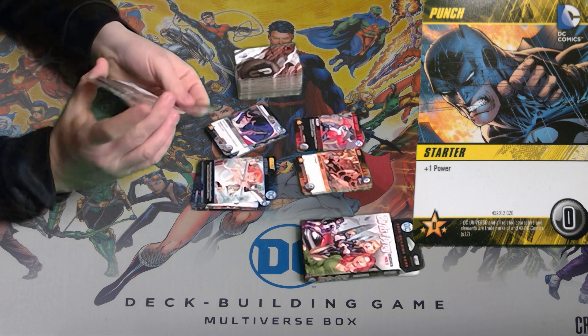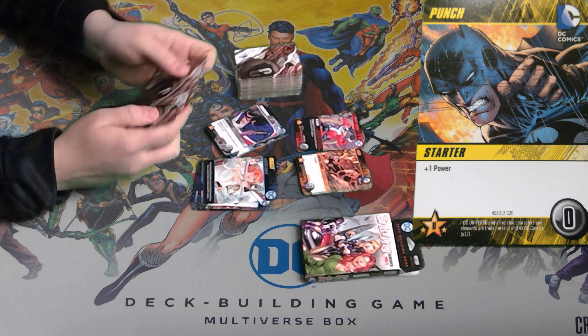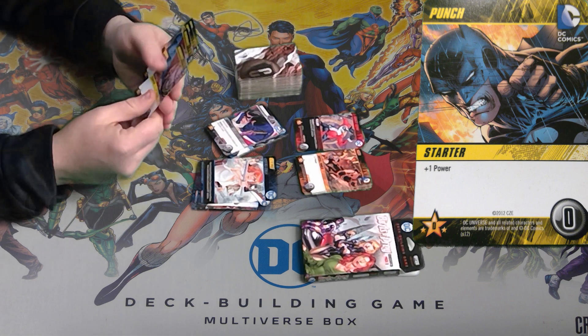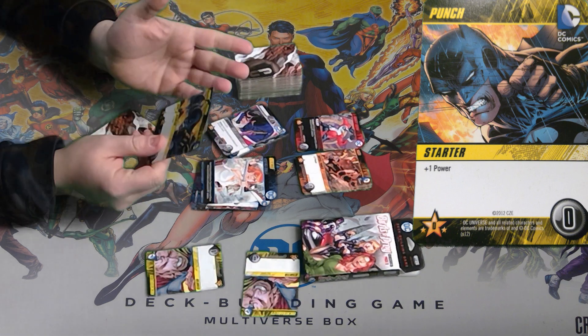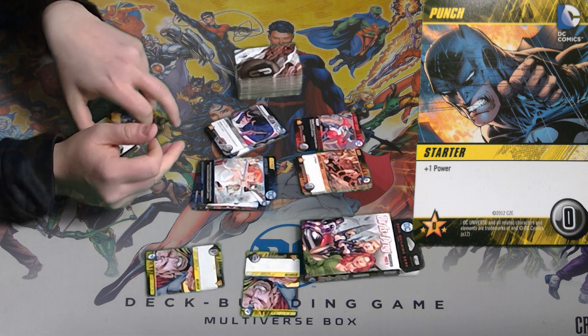So what you do is you shuffle your 10 starting cards and you get five of them — that'll be your opening hand. So my five, I get two vulnerabilities which do nothing, and I have three punches. So now I have three power.